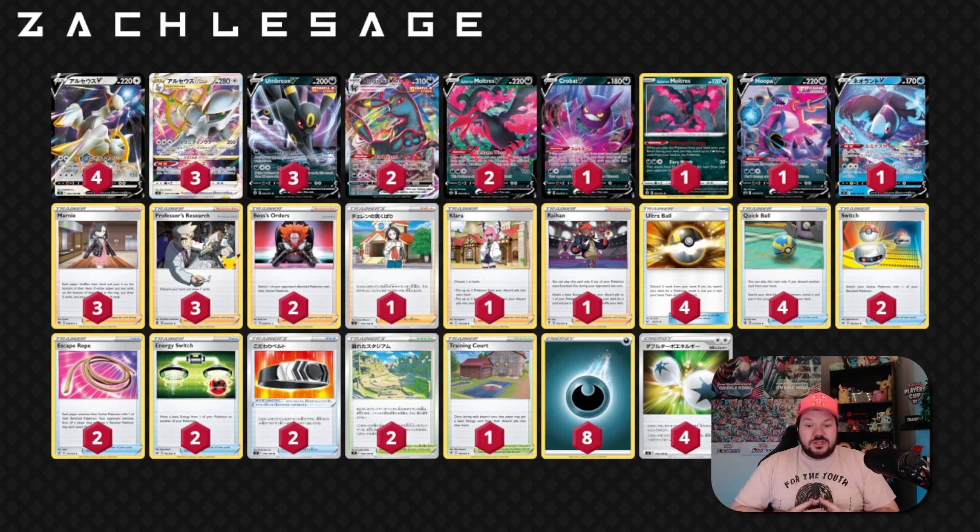Double Turbo Energy — you do 20 less damage, but you can attach it to any Pokemon V that you like. So for a single energy attachment, you can search your deck for three basic energies on going second, or the first time that you can attack in a game, and accelerate them to a different Pokemon. Arceus also has a 130 attack that seems okay, but that just seems okay.